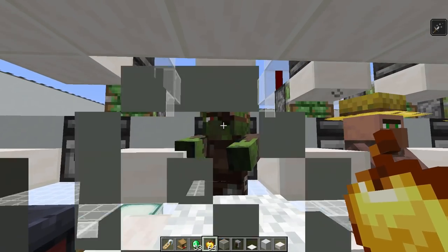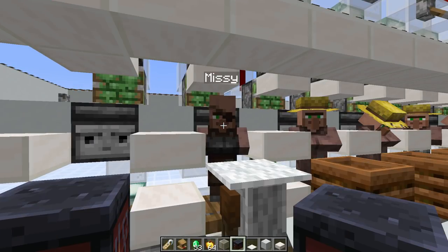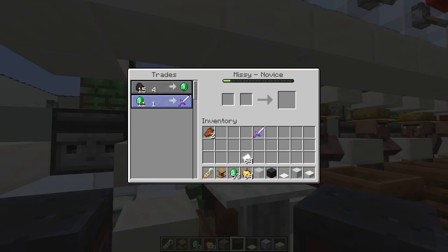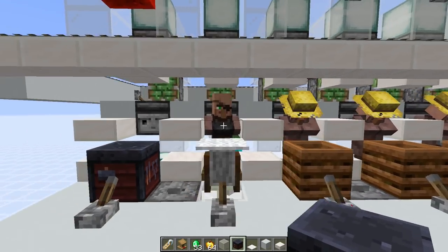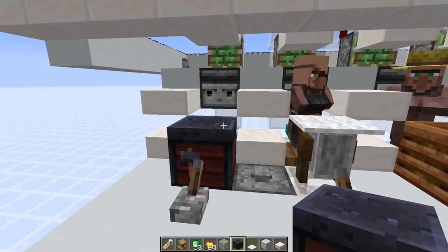Missy has been cured one more time. Let's check out the trades — you can see now they've gone all the way down. This sword that was 11 emeralds is now only one. You could cure him again to try and get the discounts even further down. That is the mechanism we use here to get the discounts as low as possible.